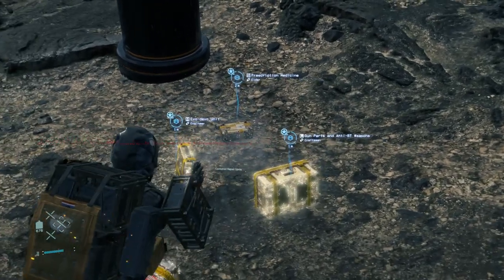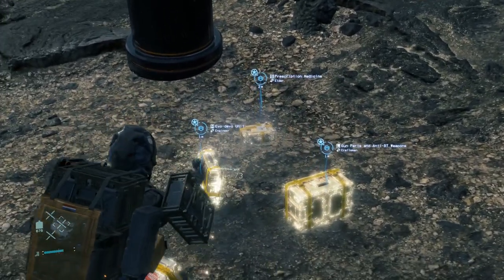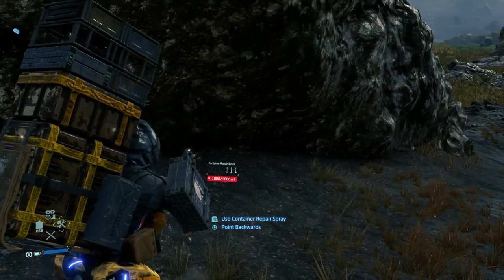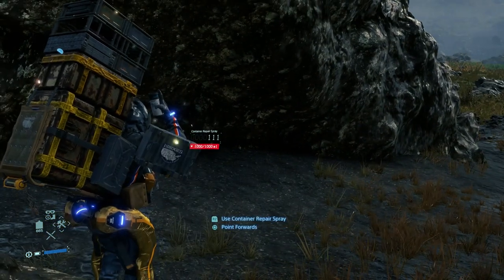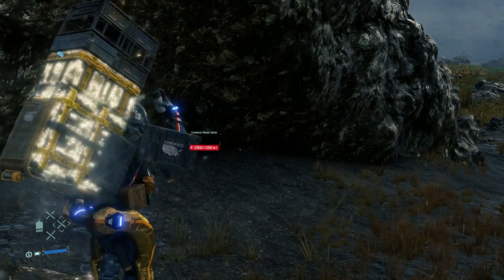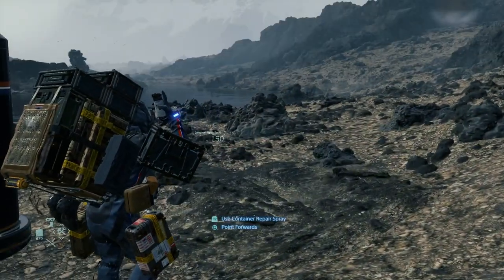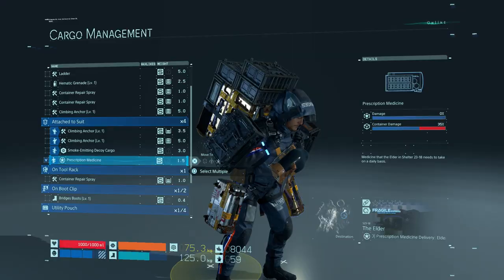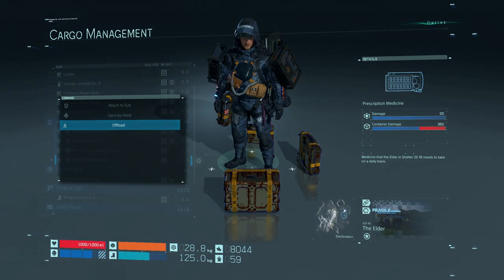The first option is to press R2 to spray whatever is in front of you, such as any cargo that is standing on the ground, which is very uncomfortable and not recommended. The second option is to press the square button to point the can towards your equipped cargo and then press L2. It doesn't matter if you have the cargo in your arms or your back — the can will always magically repair any container damage.